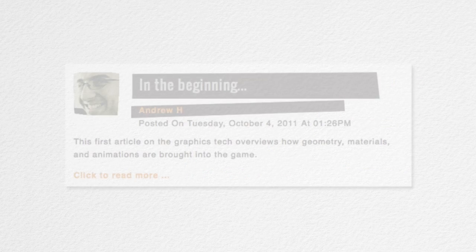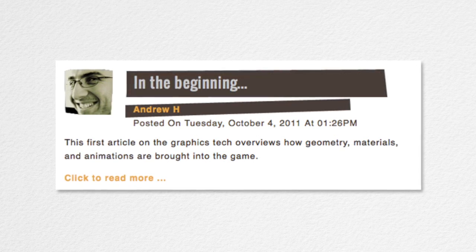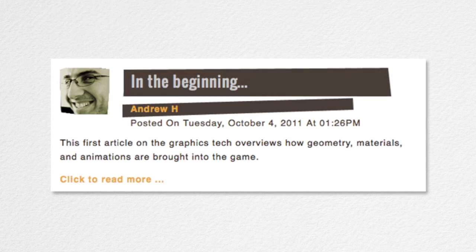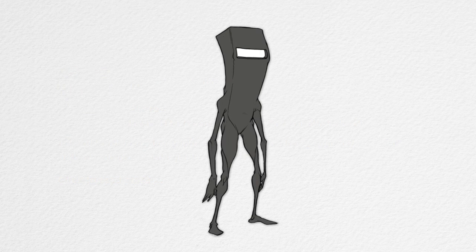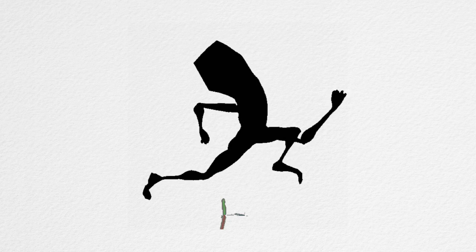On October 4, 2011, Andrew Hynek began to blog the development process of the sequel, snappily named BitTrip Presents Runner 2: Future Legend of Rivermalion. The blog promised a whole new art style, with character designs for the Commander graduating from the previous pixel art style and taking a more realistic direction.